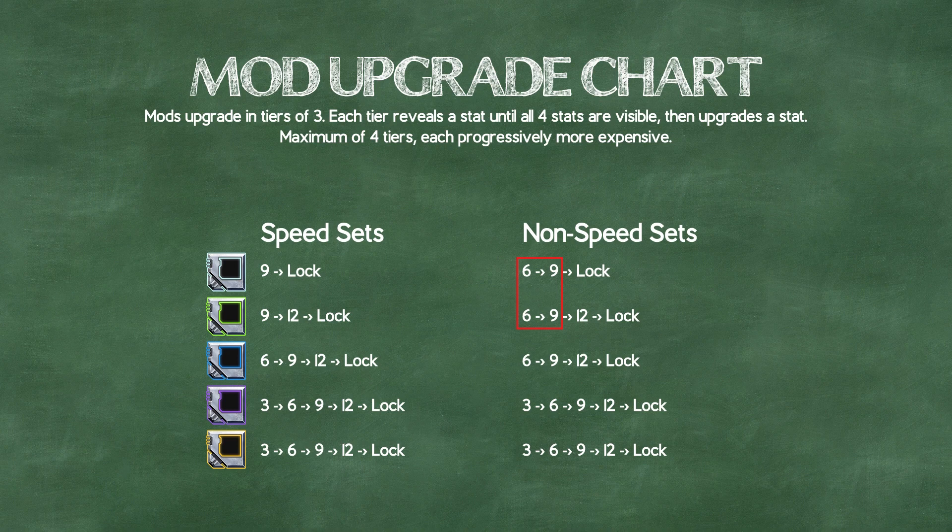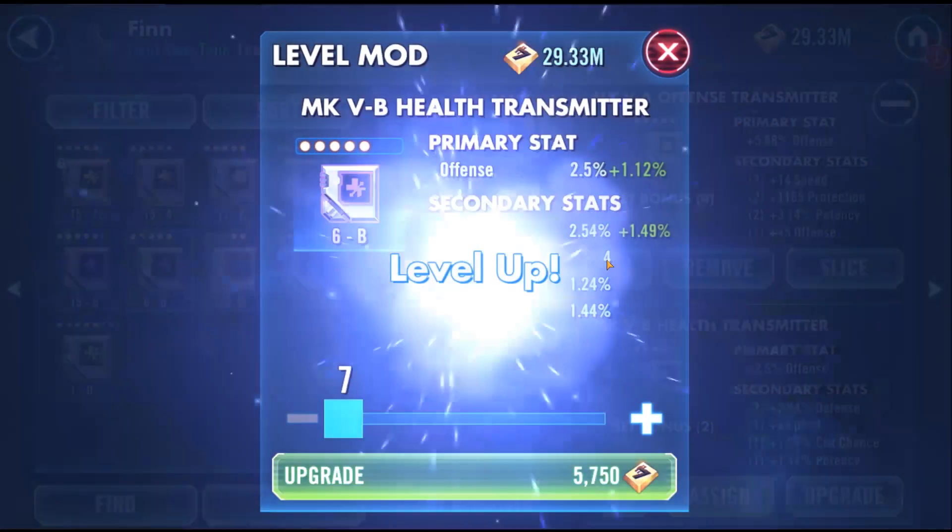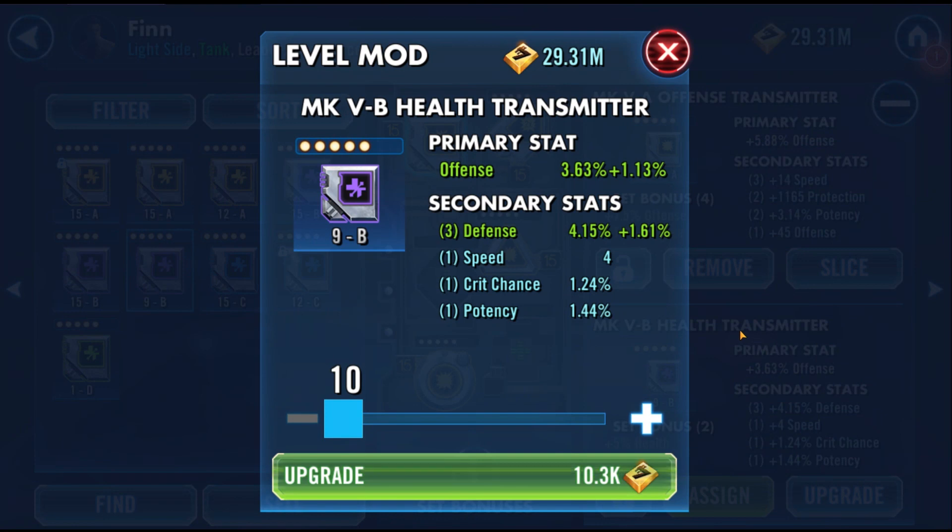Green still ends up following the same pattern as gray, since we avoided upgrading to 12 in both scenarios, but you get to check the first stat upgrade to see if it gets a good slice. For blue and beyond, I lowered the initial leveling target by 3 per rarity. For purples and golds, if you see a bad upgrade early, the credit cost is low enough that it can still be worth it to keep upgrading them to see if they can redeem themselves. If you see two bad rolls, it's probably time to move on.